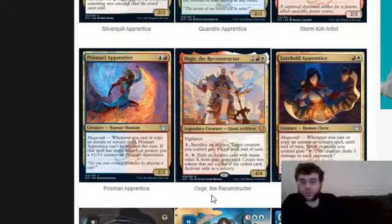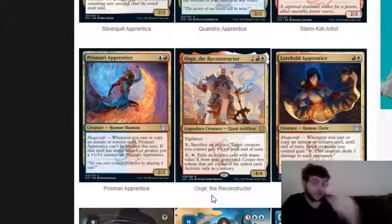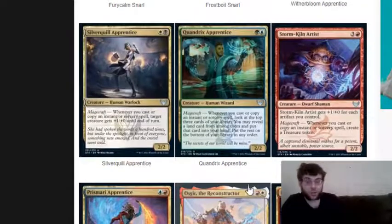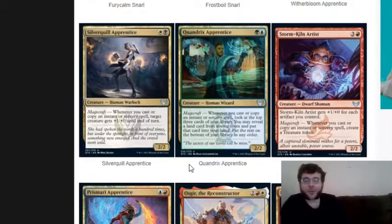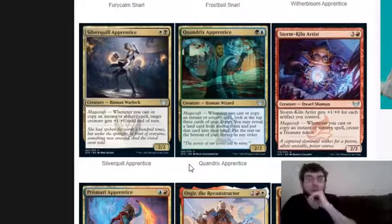Prismari Apprentice is two blue, a 2/2, magecraft - they're all human clerics or shamans. Whenever you magecraft, this card cannot be blocked. And if the spell you cast had a mana value of five or greater, you put a plus one counter on this card. This one is actually a bit of a clock if you've got some big spells to work with - he's going to become a significant problem for your opponent, especially if you pump him up and make him unblockable. He's going to become a very big problem.